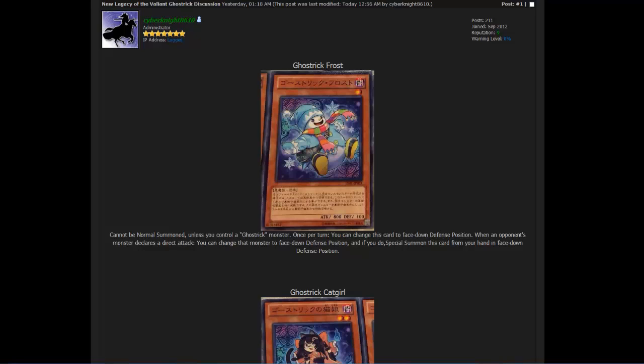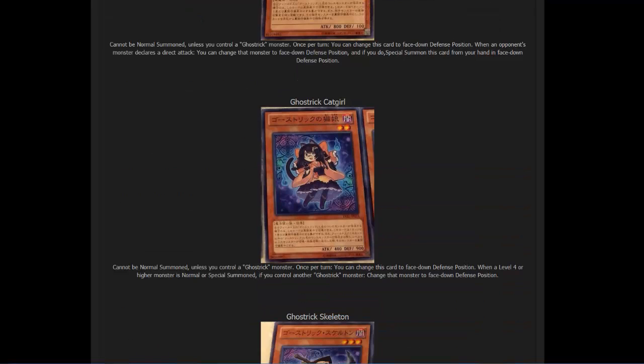It's kind of like a Battle Fader — you can get out of a direct attack and summon this card face-down. That's pretty awesome. I'm sure there's a reason for it, but it doesn't seem like this card fits the Halloween theme as well as the others. I don't see how a snowman works, but it's adorable so we'll let it slide. It has awesome effects, so I think this is going to be a great addition for Ghost Tricks.